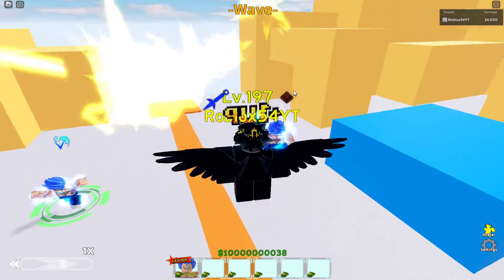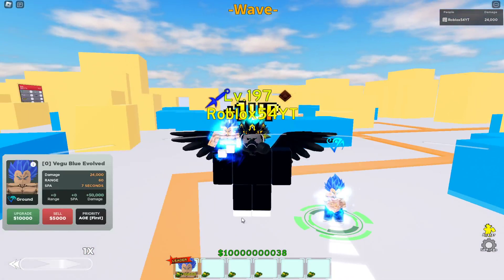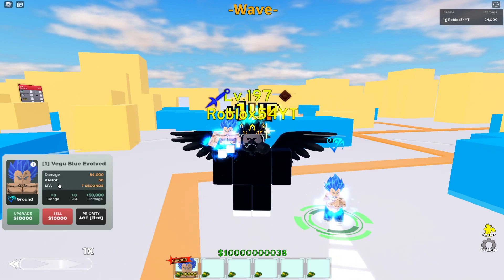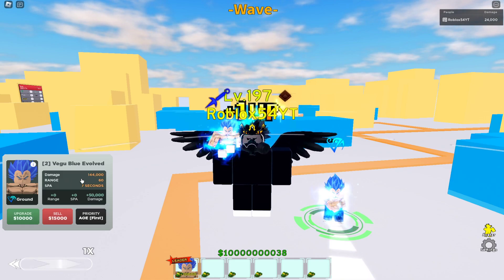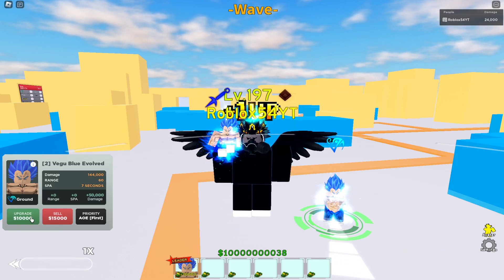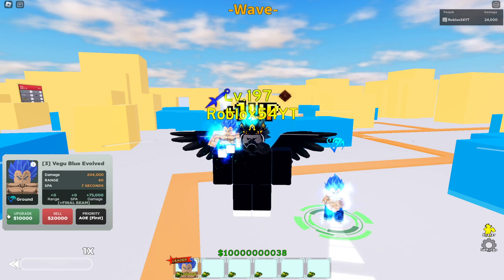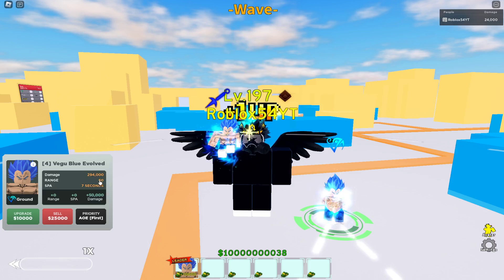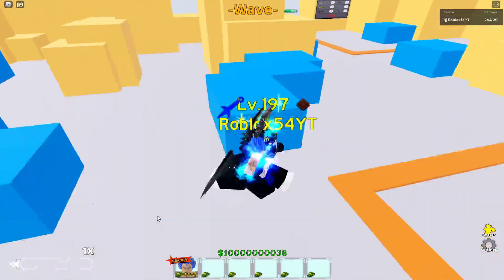He shoots lightning into the air and it comes down and blasts — that's really cool. First upgrade: damage 84,000, range 60, sigma attack 7 seconds, 10,000 for next upgrade. Second upgrade: damage 144,000, same stats. Third upgrade: damage 204,000 — you get the final beam attack. Fourth upgrade: damage 294,000, range 60, sigma attack 7 seconds, 10,000 for next upgrade. The beam attack looks like a fiery type beam — really cool animation.